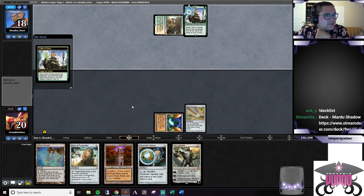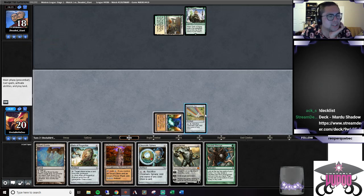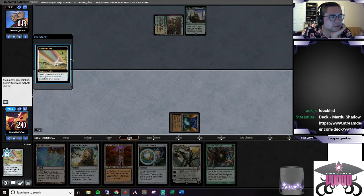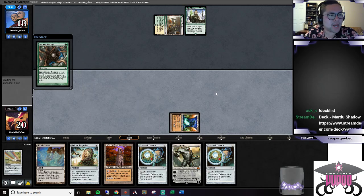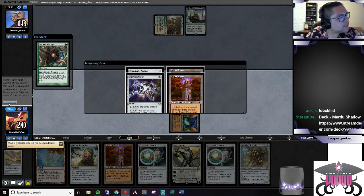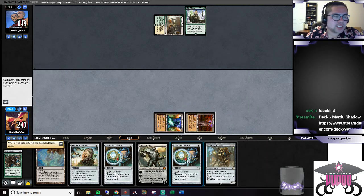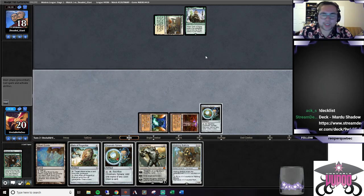Probably Devoted Devastation, you guys think? It's an island. Oh, we got it - got our Ancient Stirrings. Let's see what we get. Getting our land drops is pretty important but the Walking Ballista is going to be huge here, so let's grab that, run out the Sphere and pass it over.